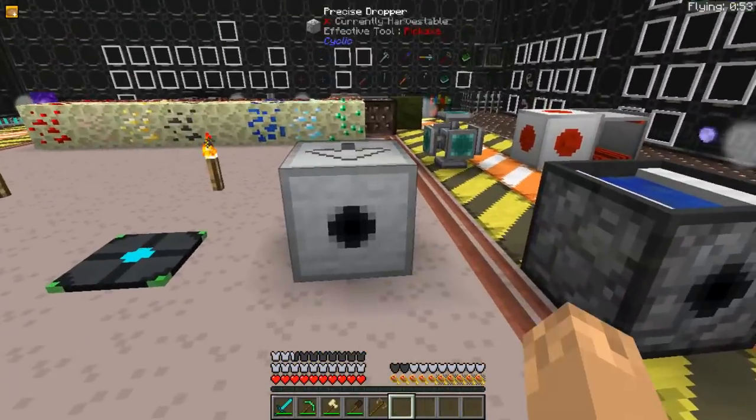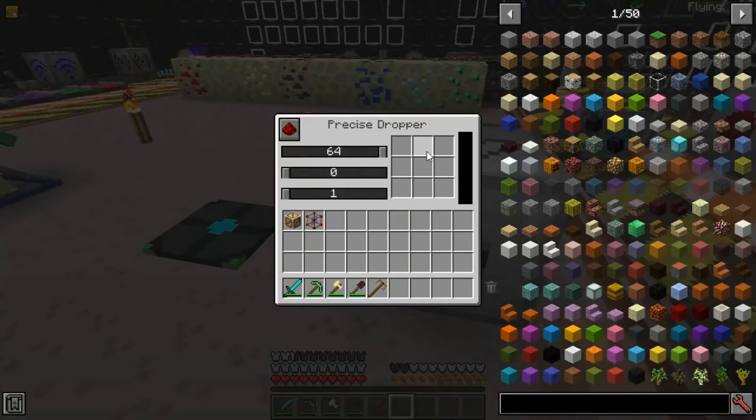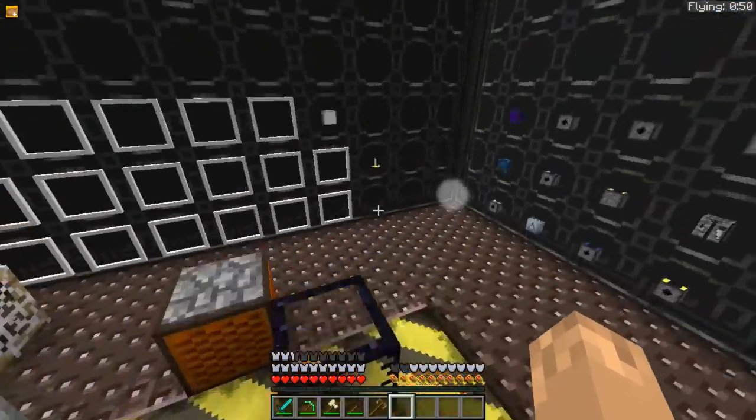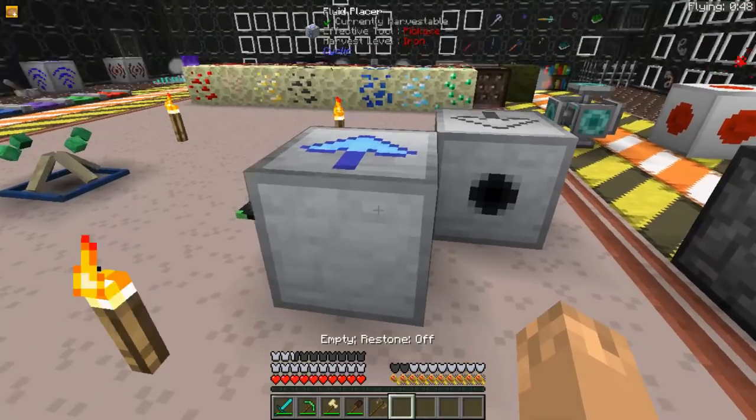The Precise Dropper will drop a block exactly one block in front of it, or it can be launched, delayed, offset and thrown further — you can throw as many blocks as up to a stack. The Fluid Placer does the same thing.